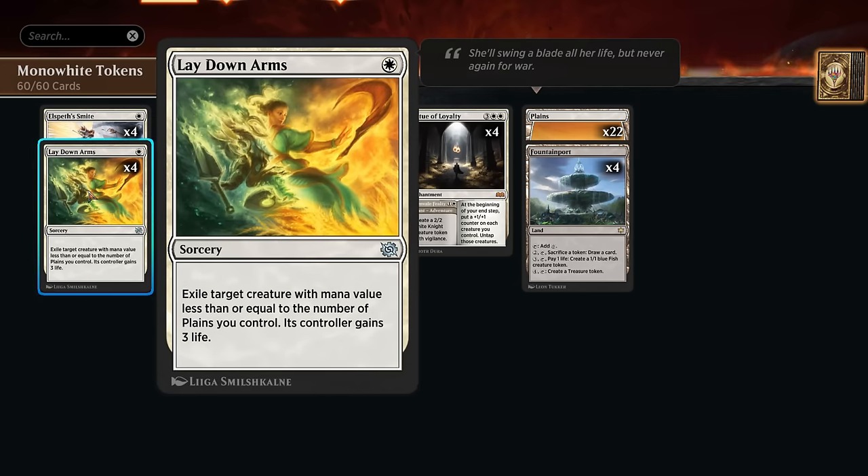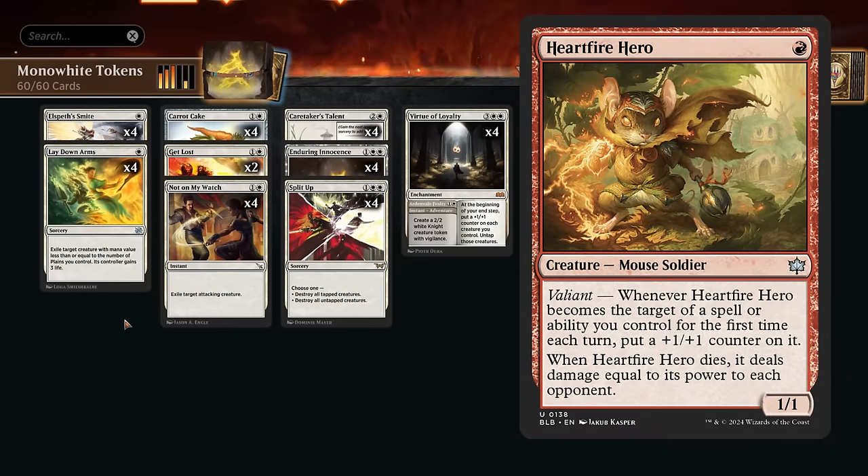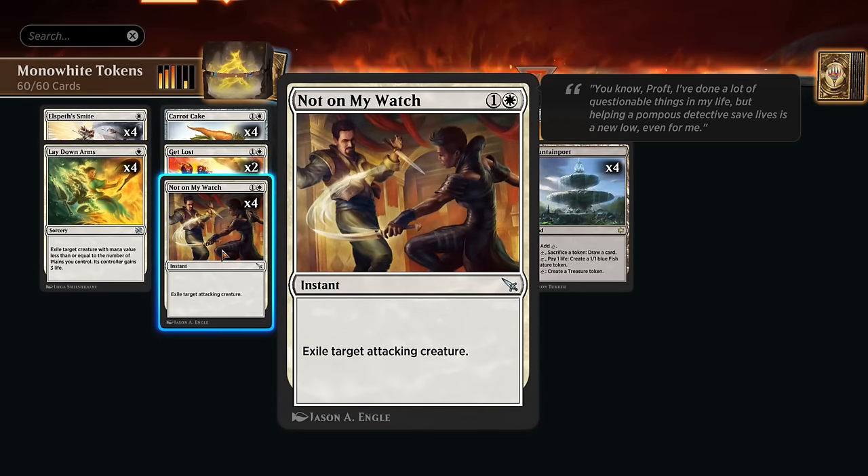The reason we run 22 Plains is for Laydown Arms, which can exile a target creature with mana value less than or equal to the number of Plains we control, and its controller gains three life. It is a sorcery-speed removal spell, which isn't always perfect against red aggro with pump spells — that's where Elspeth's Smite shines, dealing three damage to an attacking or blocking creature and exiling it. Exiling is very important against red aggro cards like Heartfire Hero and Cacophony Scamp. That's also why I'm playing the full set of Not on My Watch, exiling a target attacking creature.